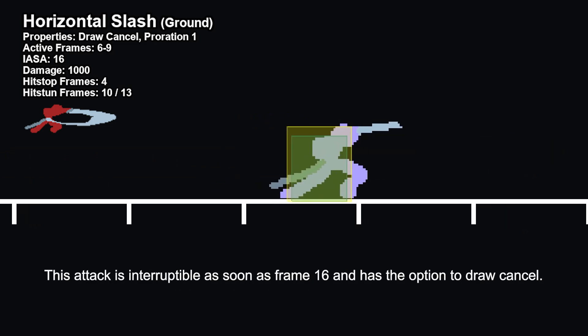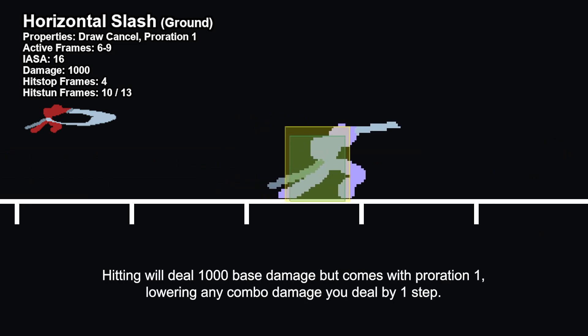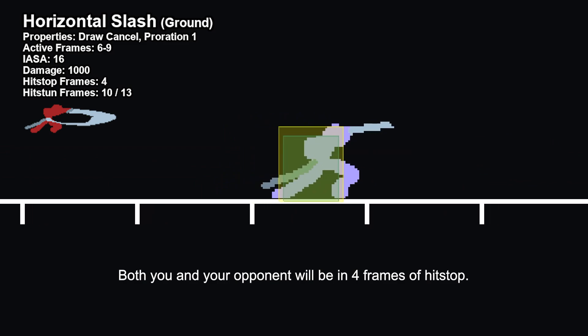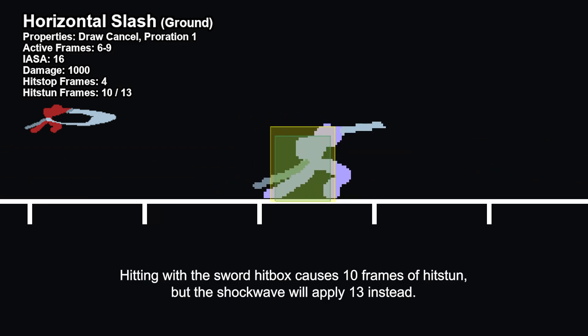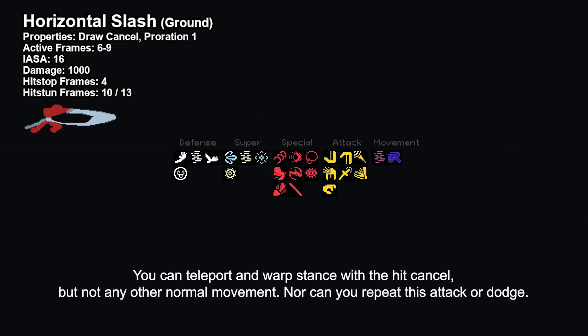This attack is interruptible as soon as frame 16 and has the option to draw cancel. Hitting will deal 1000 base damage but comes with proration 1, lowering any combo damage you deal by one step. Both you and your opponent will be in 4 frames of hitstop. Hitting with the sword hitbox causes 10 frames of hitstun, but the shockwave will apply 13 instead. You can teleport in warp stance with a hit cancel, but not any other normal movement, nor can you repeat this attack or dodge.